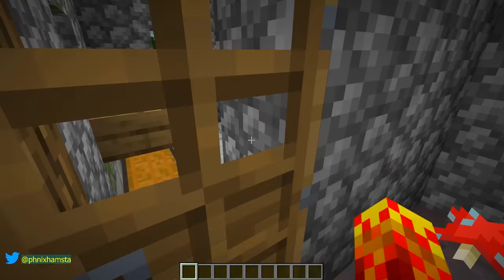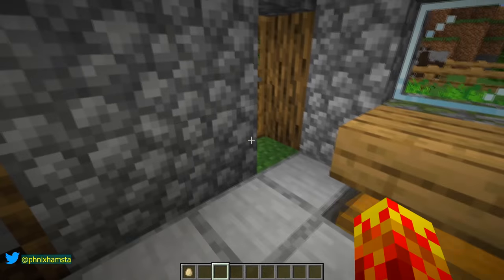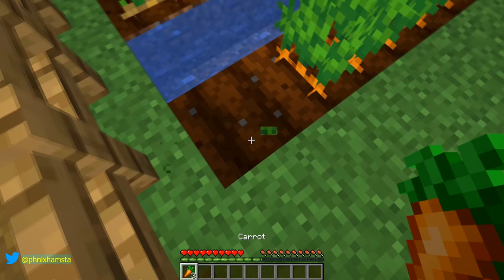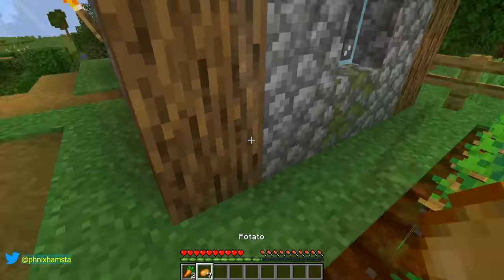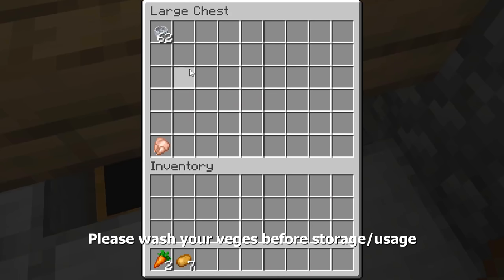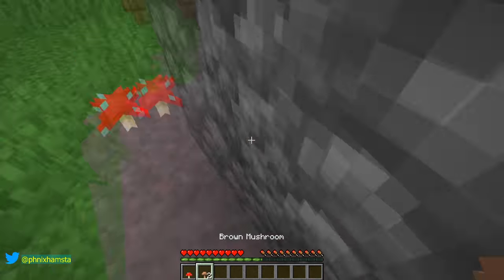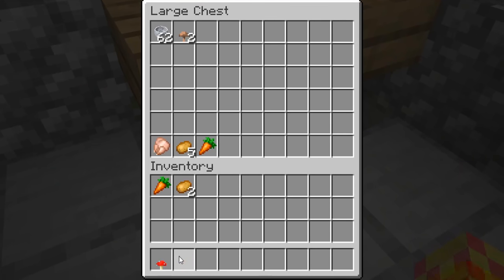So the first thing we have to do is go and murder a chicken, and I have some chickens here. Okay, we have our chicken. Let's get one carrot and we need five potatoes. We'll grab that and store it inside this chest. You can see we've got some bowls here, some silverware — we'll deal with that later. Also a few mushrooms from this mushroom farm, and we'll put that in the chest as well.